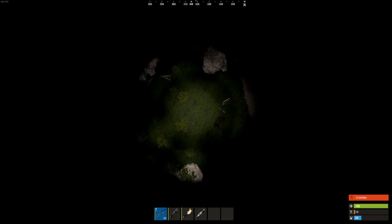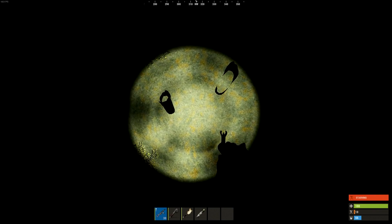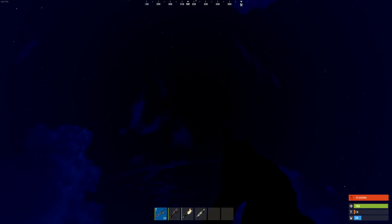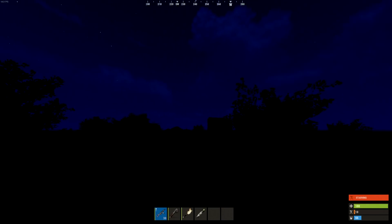A user of a flashlight can see with their light way further than what is actually shown to other players. At the start I'm shining down on my mate on the ground and I can clearly see him. Then we change positions, and when I'm on the ground he can clearly see me from up there, but for me it just feels like I'm in the dark and that I'm hidden.